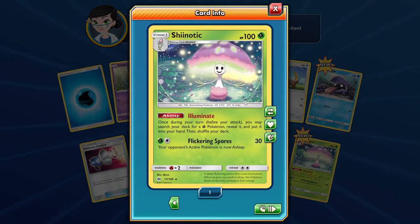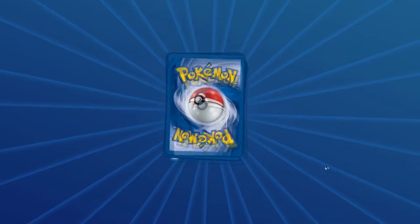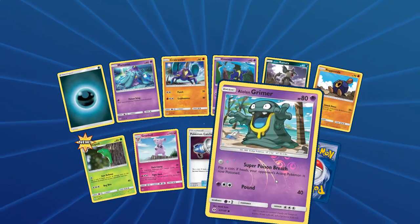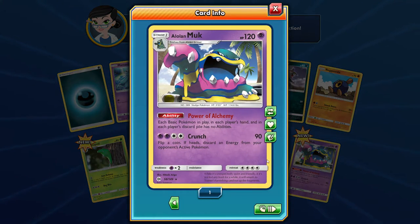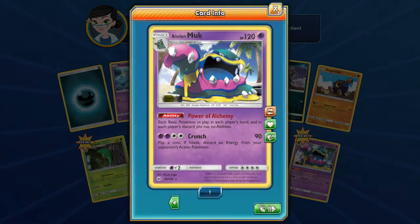And Shenotic — Shenotic's a really good card, guys. Once during your turn, you may search your deck for a Grass Pokemon, reveal it and put it in hand. Any Grass Pokemon you want. And the cool thing is, with Forest of Giant Plants, you can evolve Pokemon the turn you put it down. And Alolan Muk — another good Pokemon in competitive. It's basically Garbodor: each Pokemon in play has no abilities. That's pretty cool.